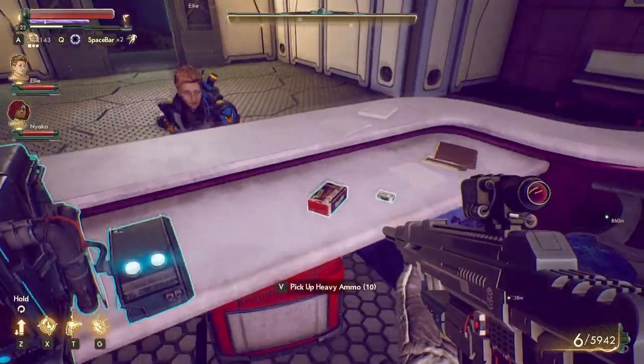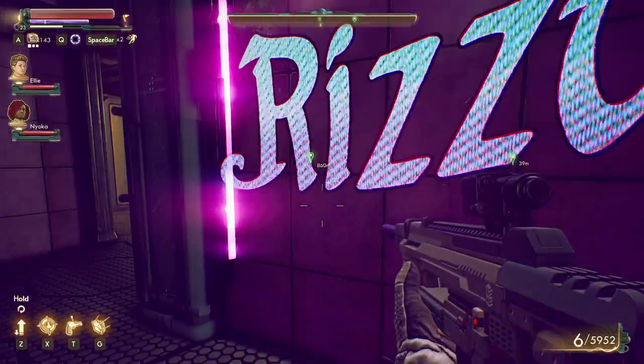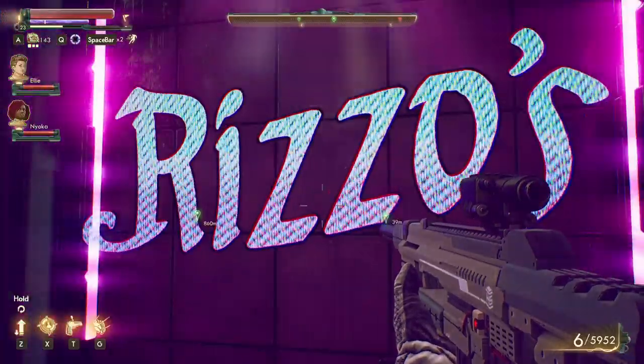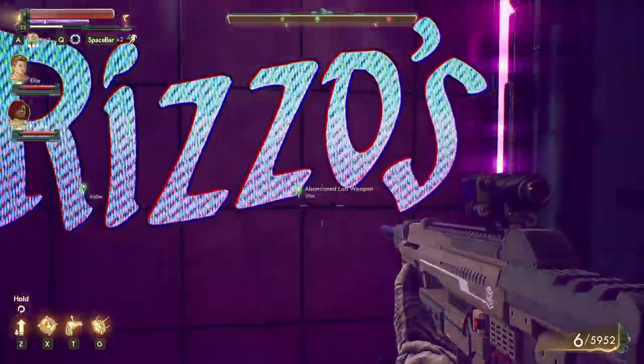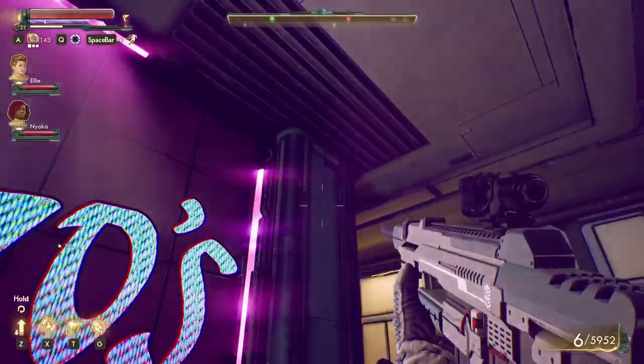Got a bin here and some stuff sitting on the desk — got to pick it up. I really like that sign; it's really cool looking. This abandoned lab weapon we're looking for is very close by.